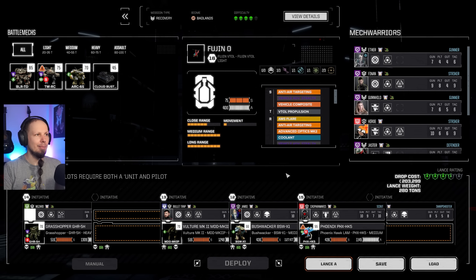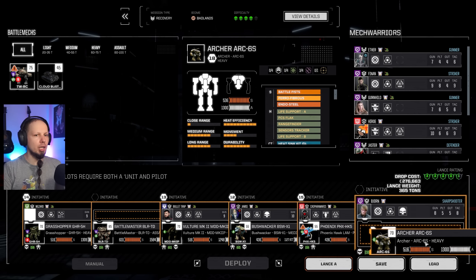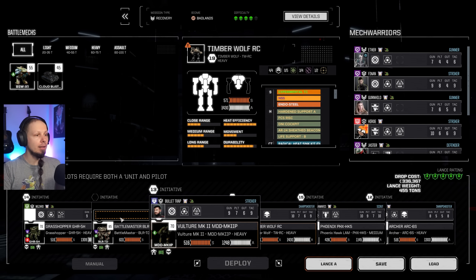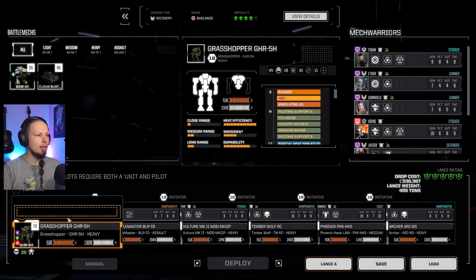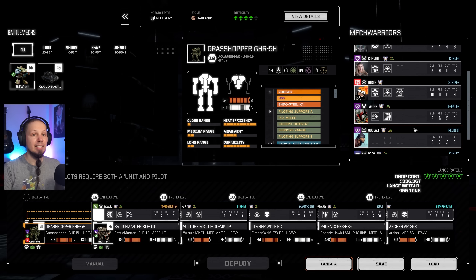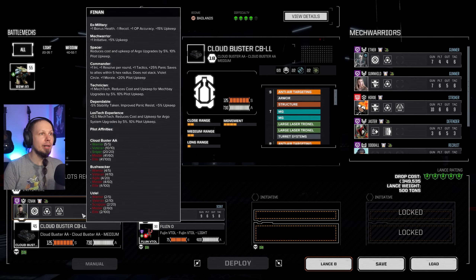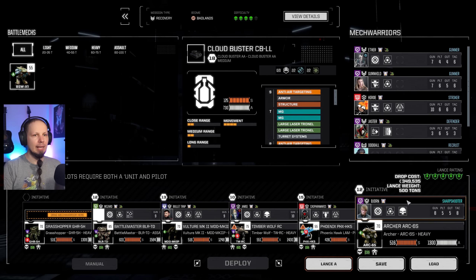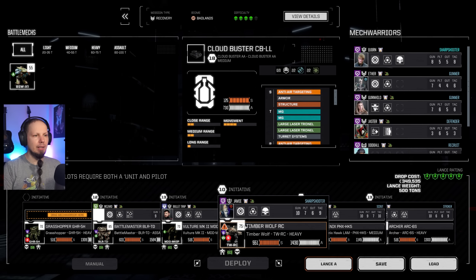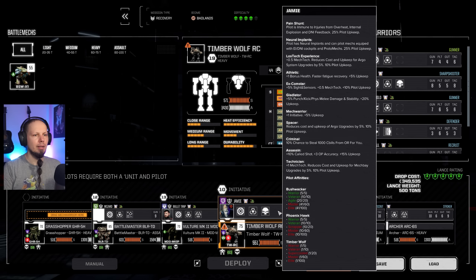Let's load up our alpha lance. Some of this doesn't work anymore — weird. Battlemaster in, Archer in. The Wacker is out now, by the way — will probably be disassembled, but we'll keep him around just in case. Hero wants to be on the Archer, you on the Phoenix, Jamie on the Timber. Aether has some experience with the Timber Wolf already. Technically I can put Jamie on the Grasshopper. Important thing is Aether gets more affinity and more experience. Bullet Trap on the Vulture — he's at 29 already.